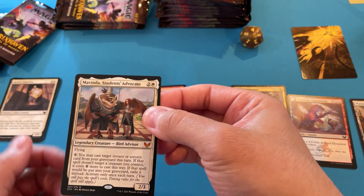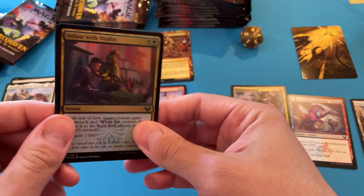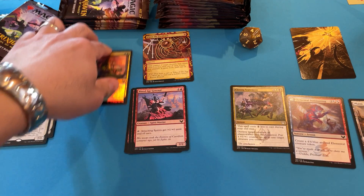This is my third Mavinda. I guess I can start running that in standard. Claim the Firstborn, and then — oh yeah — so 50% chance of foil, and that was our foil. You know, that's not that special.